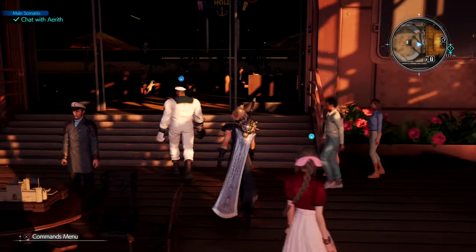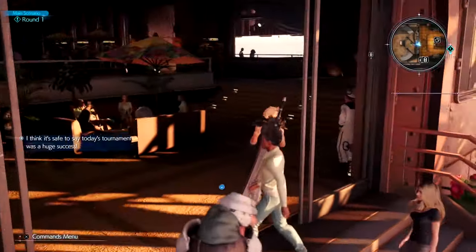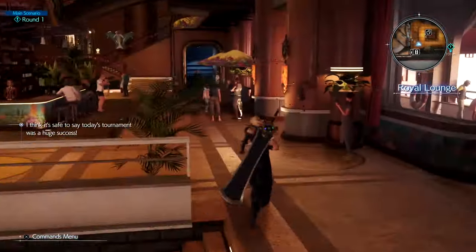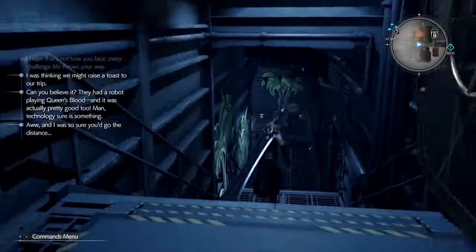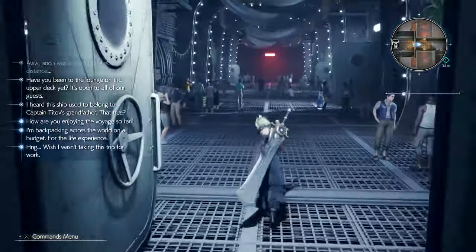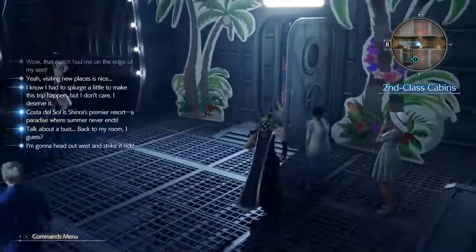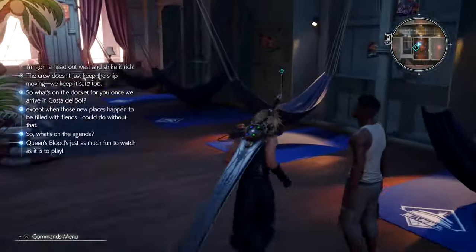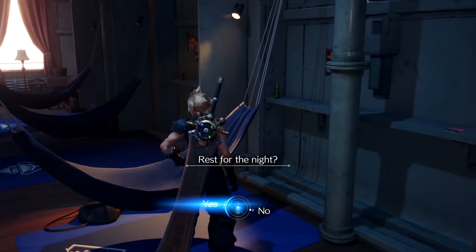That's it. Let the dog dressed up as the Shinra guard win. And then once you get control back, just head back down to the deck for a bit of a nightcap. It's quite early in the day, something like 3pm, but we're going to go to bed quite early. Come down here into the second class cabins and into the second door on the right, and interact with your hammock. That's it — rest for the night.